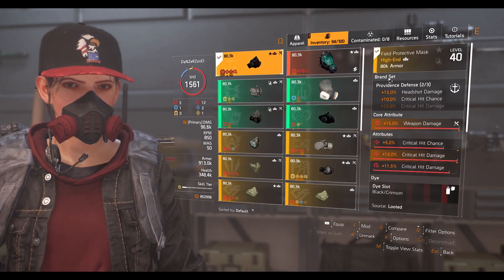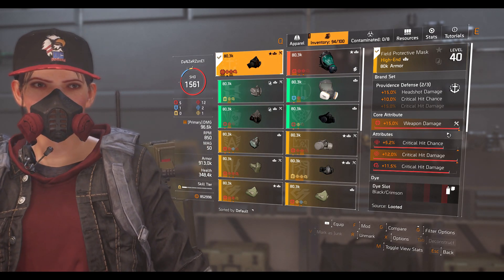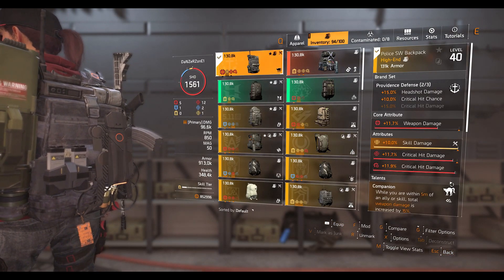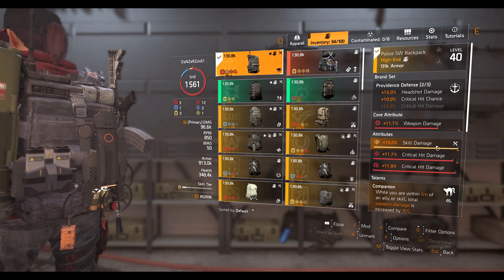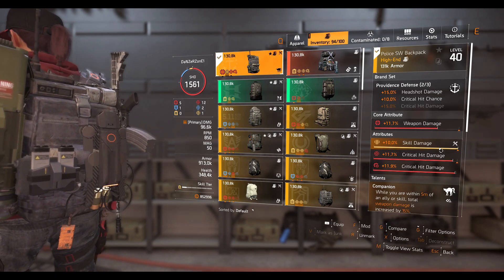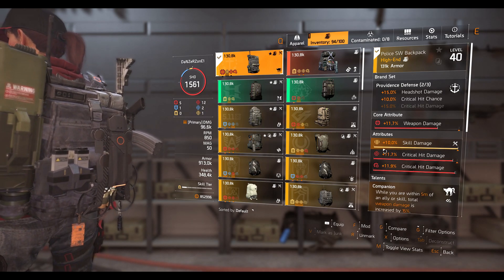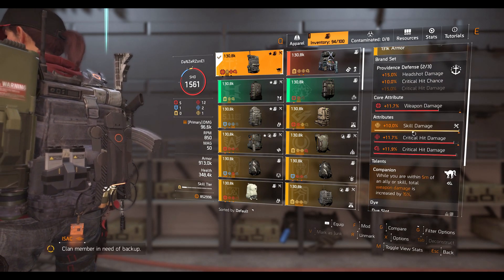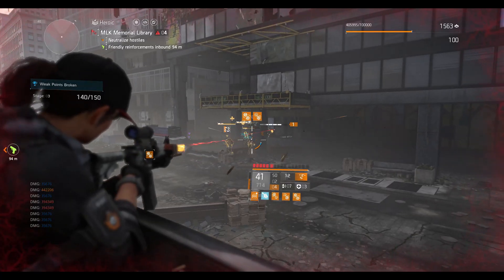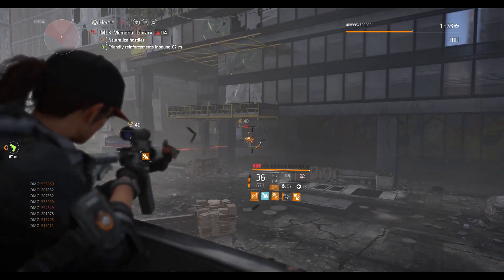I have two-piece Providence here. The mask has 15% headshot damage, 10% crit chance, 15% weapon damage, crit chance, crit damage, and a crit damage mod. The backpack is also Providence with weapon damage, crit damage, and a crit damage mod. I rolled skill damage on the backpack on purpose because my crit chance was already so high — rolling crit chance there would have been wasteful. The backpack has the Companion talent, which I'll explain.